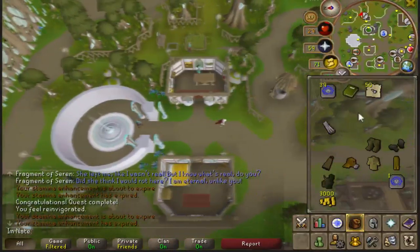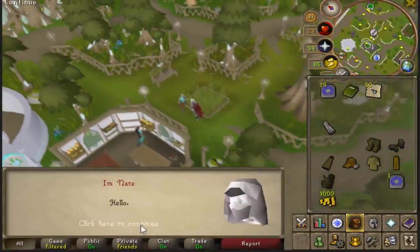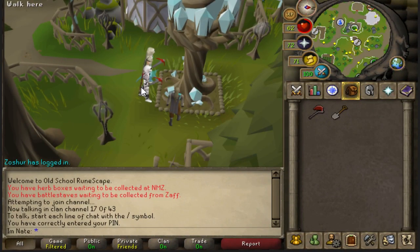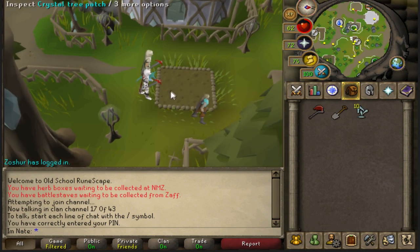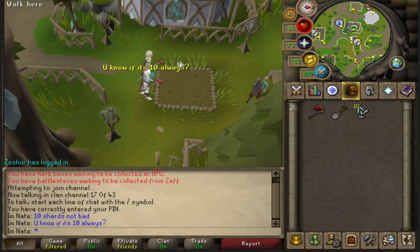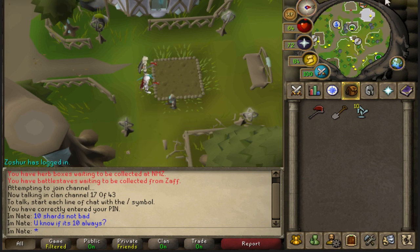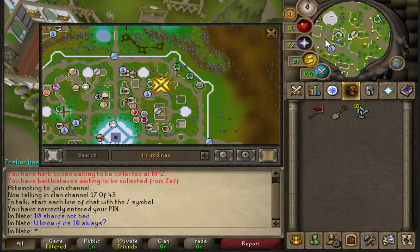This is the Crystal Tree Patch. You can trade in Crystal Seeds for Crystal Acorns, which is what you grow here. When they're unnoted, you can trade them for Crystal Acorns, then plant the Crystal Acorns into a plant pot, water it just like a regular sapling. Once it's grown, you can plant it in the Crystal Tree Patch. It takes about 8 hours to grow - the same time as a Magic Tree - and it gives 13K Farming XP. When you harvest it, you get 10 Crystal Shards.